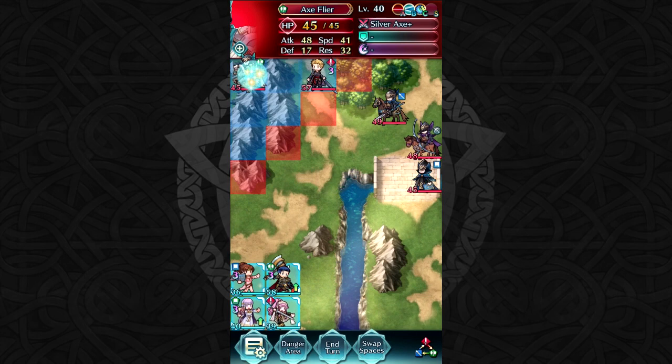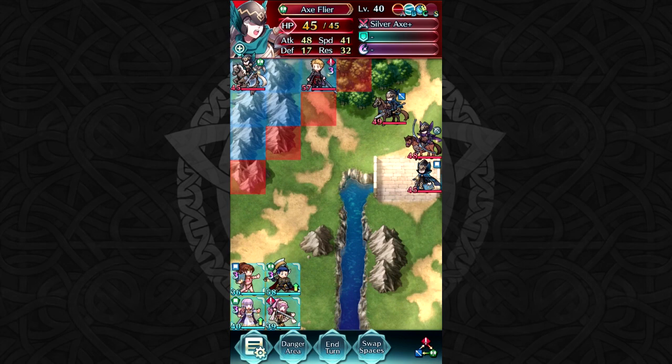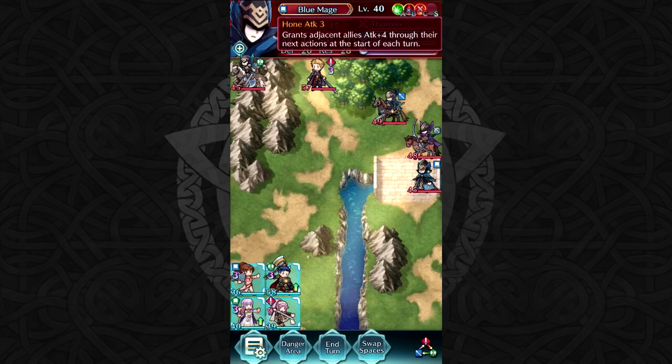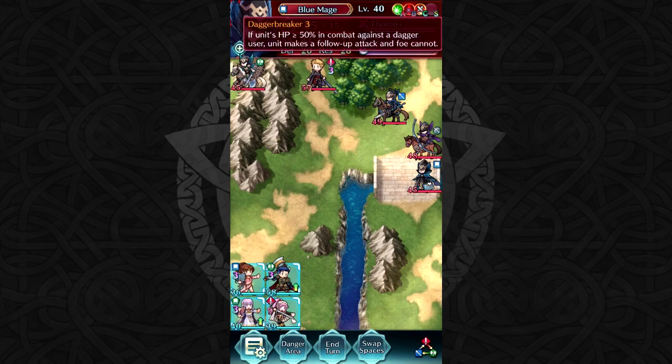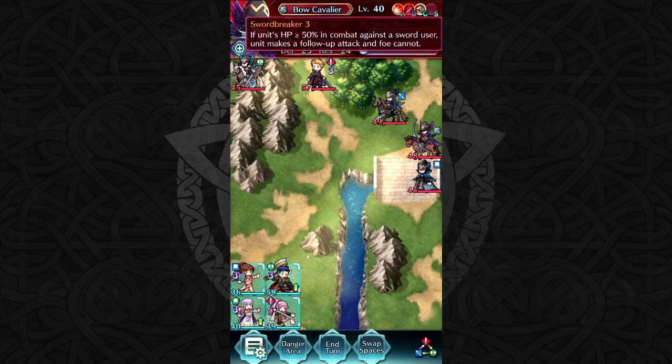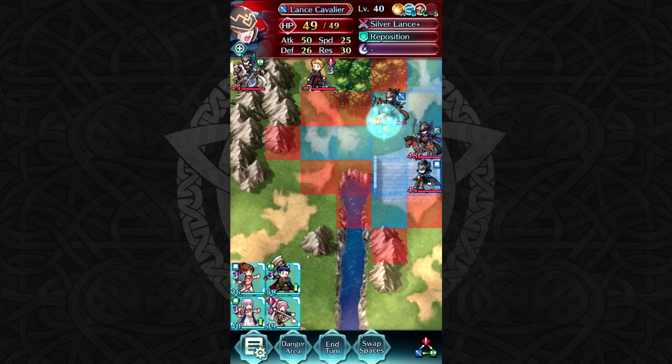Let's talk about the units at hand. First up, we got this axe flyer with Life and Death and Lunge. Kind of scary, but it's just an axe unit, so we could easily take it down if we had an archer or what have you. Next up, we have this blue mage. Nothing really too crazy, just Rally Defense. He also has Dagger Breaker and Hone Attack. That can be kind of annoying, and he's currently Hone Attacking this Bow Cavalier. Now, this guy is scary — Death Blow and Sword Breaker 3. He also has Fortify Cavalry, so if these guys are next to each other, not a good thing at all.